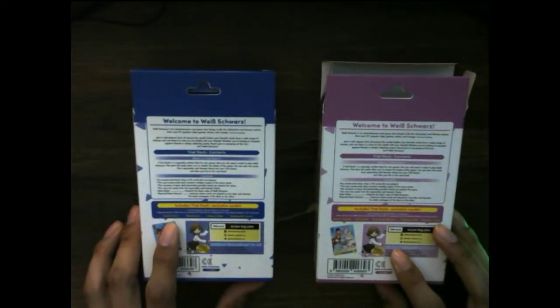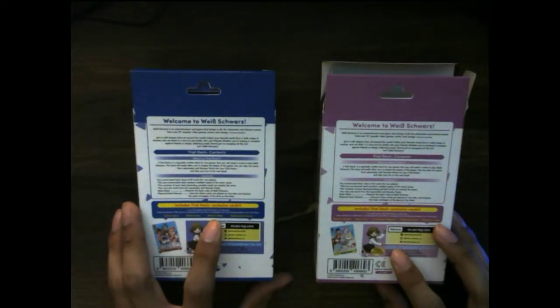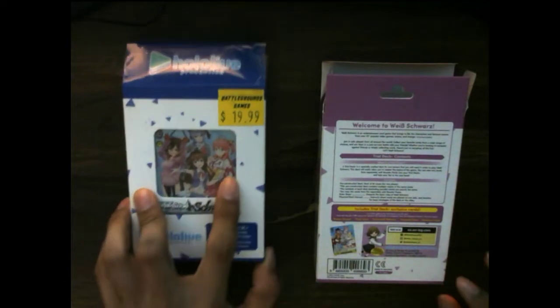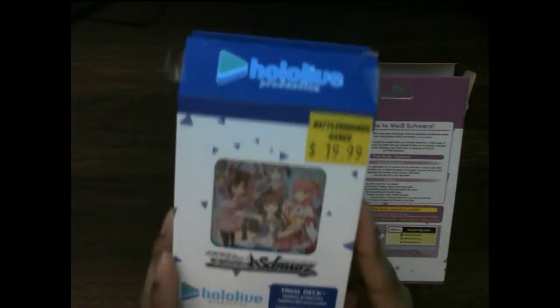In this box right here, I can either get Tokino Sora, Roboco-san, Sakura Miko, or Hoshimachi Suisei. And I really want Sakura Miko — her right here, the pink carrot one. I love her and I really want the Sakura Miko signed card.